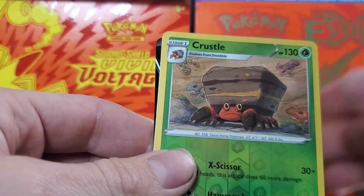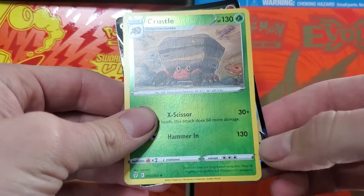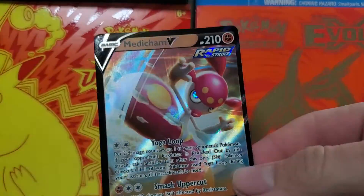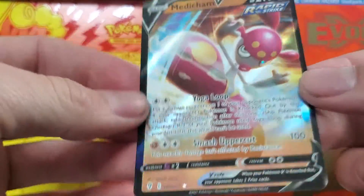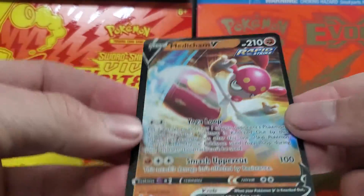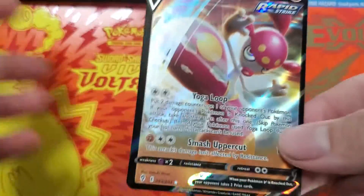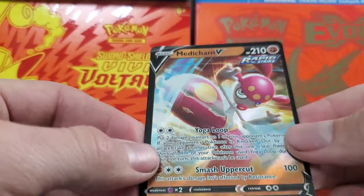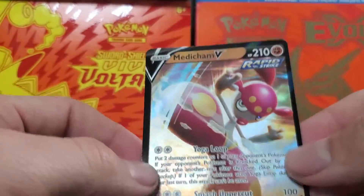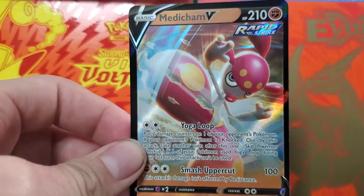Okay, we got a hit — I don't know what it is, but we at least got something. Hey! We'll take it, we'll take it. Finally got an ultra rare. You know, it took 20 packs but we finally pulled something. I'm just happy we finally pulled something — maybe that'll be the start of better luck for the next openings. Thanks for watching, thanks for hanging out, and I'll see you next time.